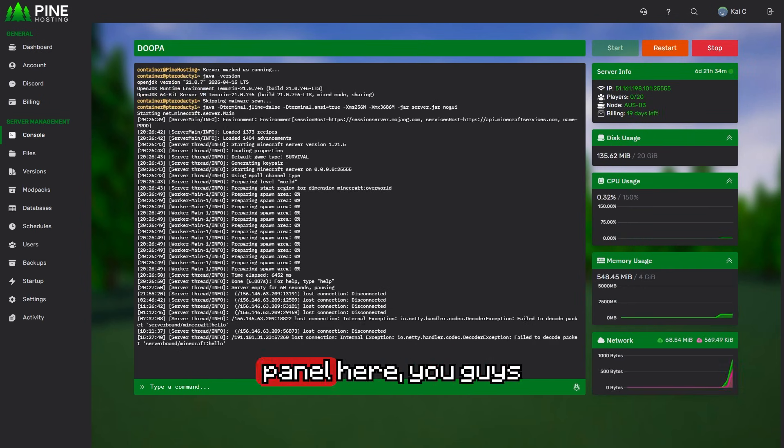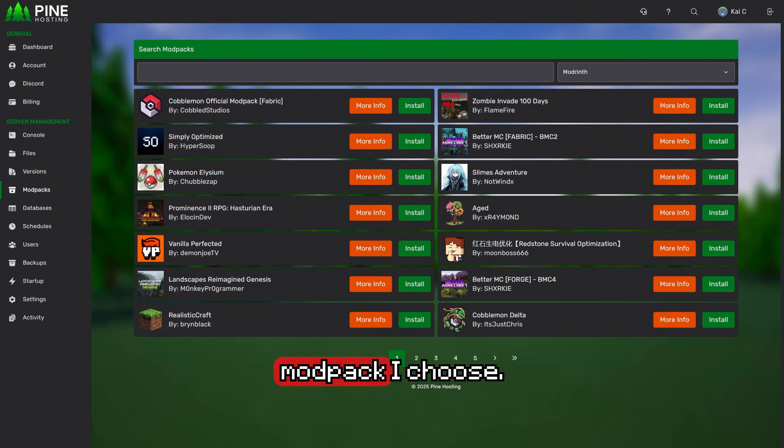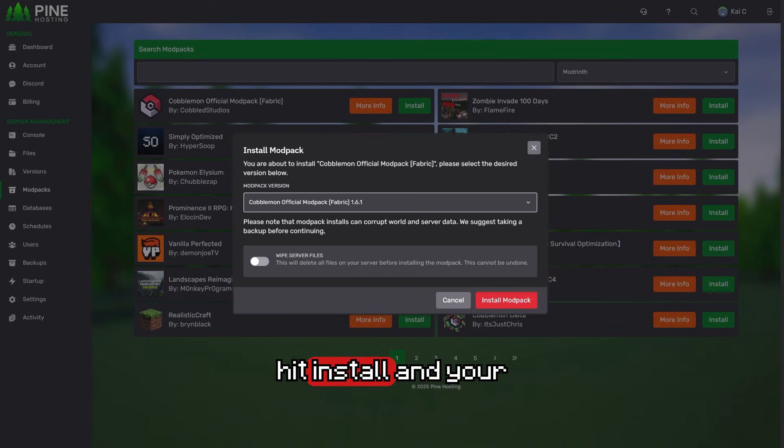If we dive into their panel, you can see I have a vanilla server spun up here. I can jump into mod packs and throw up any mod pack I choose — they have a huge list and I can build them instantly. Their setup is insanely fast: pick your mod pack, hit install and your server is going to be online in under a minute. You'll actually get an email as soon as the server is finished building.